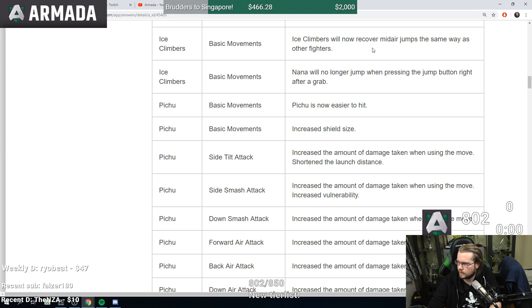Ice Climbers basic movement: they will now recover mid-air jumps the same way as other fighters. Nana will no longer jump when pressing the jump button right after a grab. This probably affects desyncs — I'm by no means an ICs expert but this sounds really bad. They're trying to get rid of potential infinites. Gamer actually did lab out an infinite, so yeah — this could really hurt the character not just in terms of infinites but a lot of combos too. This could actually really hurt ICs' viability.